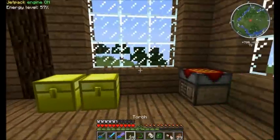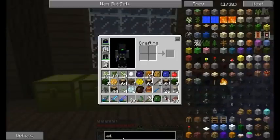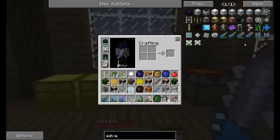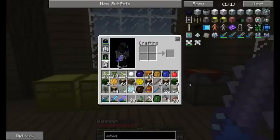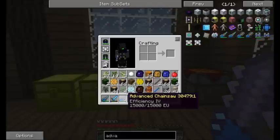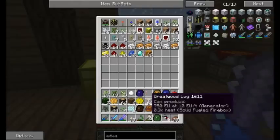I made myself an advanced chainsaw. The advanced chainsaw is pretty simple to make. You make a regular chainsaw with five steel, one electronic circuit, one battery, then you place three overclockers, one diamond and two advanced circuits and you get the advanced chainsaw. I placed an enchantment in an anvil using a book — efficiency four. So it's super ultra fast.